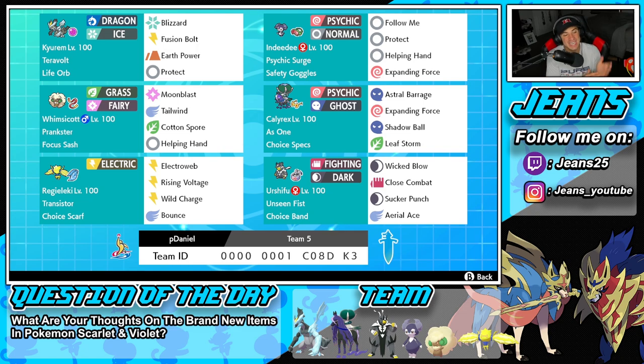Let's get started with today's team preview. Starting in the top left corner is Calyrex-Ice with Glacial Lance and Rider's ability, rocking Blizzard, Fusion Bolt, Earth Power, and Protect — no Dragon STAB move, but hopefully we can still grab some big KOs. Second on the squad is support Indeedy with Psychic Surge and Safety Goggles, running Follow Me, Protect, Helping Hand, and Expanding Force.